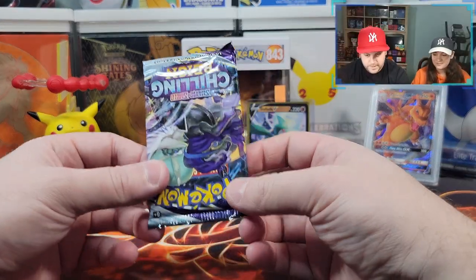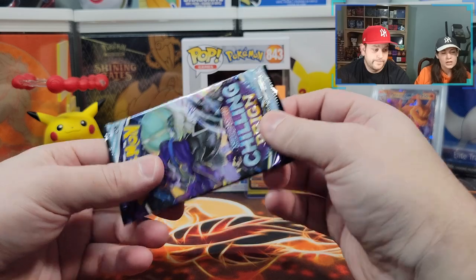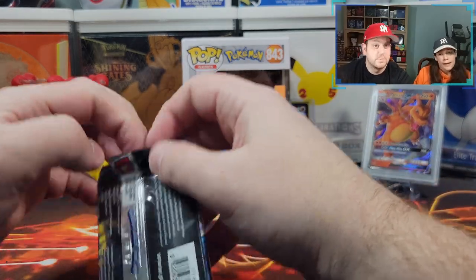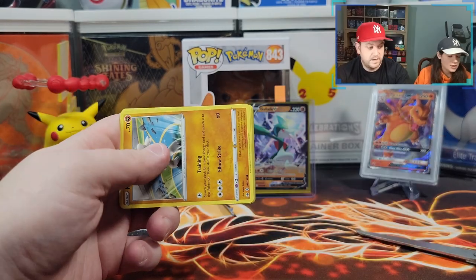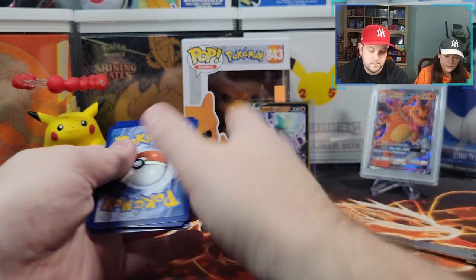Alright, time for some Chilling Reign. I was informed I had to open this backwards — I don't know why, but you gotta do something different. The two last tins have been bad, so we need some luck. We did get that Trainer Gallery card, which is really nice, but it was a dupe. We have ten packs and a dupe — we want something new. We're always missing cards from these sets. Let's do something different. What's the energy? Fire.